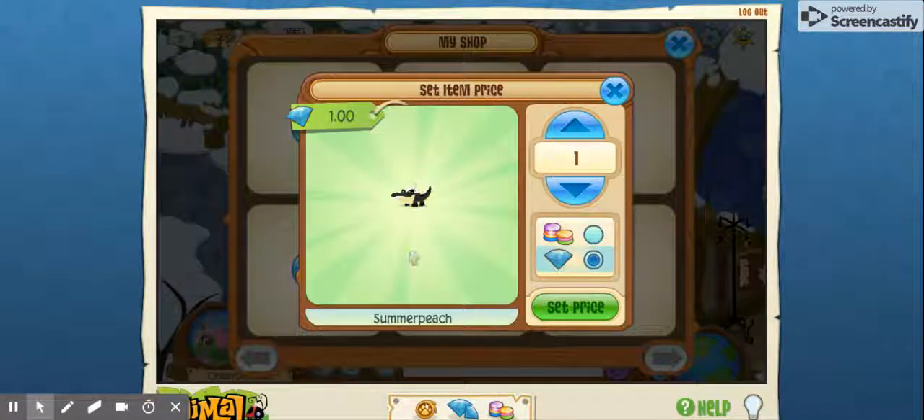So here we can set our item price for our pet! Oh my gosh! You can choose gems or diamonds. I want to choose diamonds, but actually let's make this for gems, and let's put this as a really high price for gems. Let's see how far it can go. Okay, it can go pretty high — 200,000. Let's put this at the maximum price because this is a randomized pet from the pet egg.